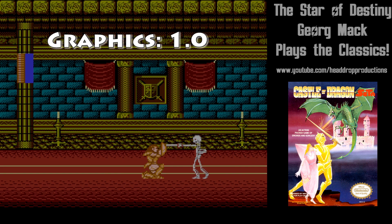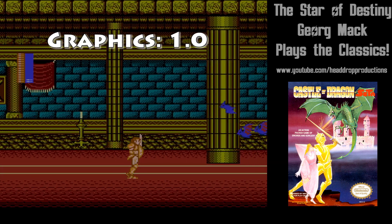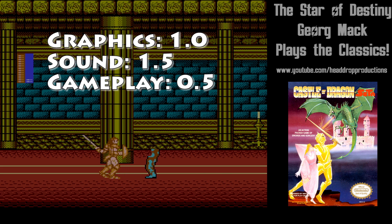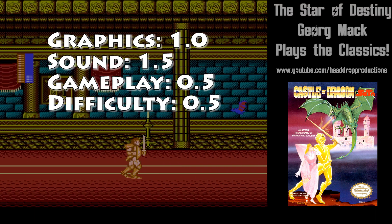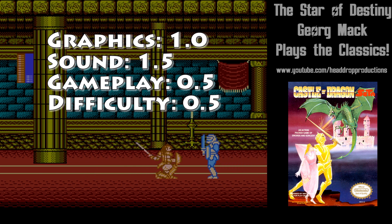When it comes to grading Castle of Dragon on NES, graphics get a 1.0. What would have been adequate graphics are hampered by disappearing sprites, projectiles that flicker mostly out of view, and slowdown that I'd expect from a shoot-em-up. Sound gets a 1.5 — I got irritated with the music and sound effects before all was said and done. Gameplay gets a 0.5. Controls are a true pain: the slowdown causes inputs to be missed, hitboxes make no sense, and the shield is worthless. Difficulty gets a 0.5. The awfulness of the gameplay makes many of these levels an absolute chore. No extra lives was an unforgivable design choice.